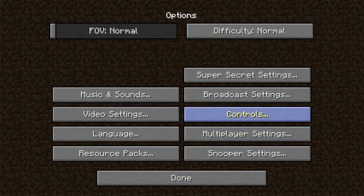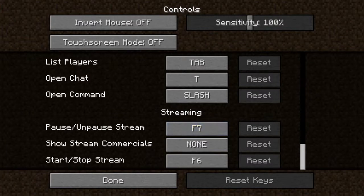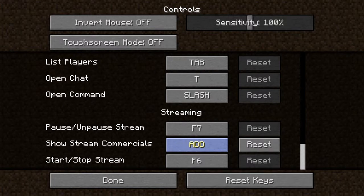Here's another option you get. If you go to controls and scroll all the way down, you'll see three new options: the ability to start and stop the stream, which is F6 by default; pause and unpause the stream, which is F7 by default; and show stream commercials, which has no default keybind. So if you make money off of streams, you can set that button and make ads appear whenever you want.